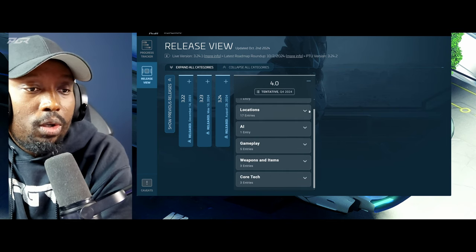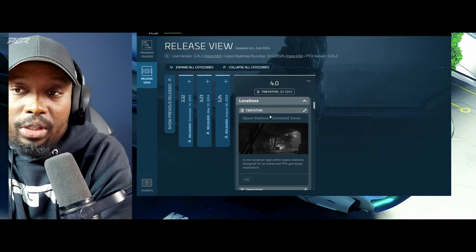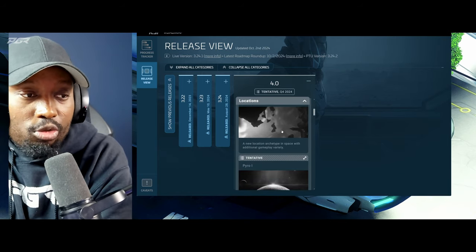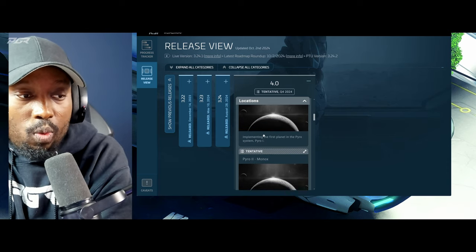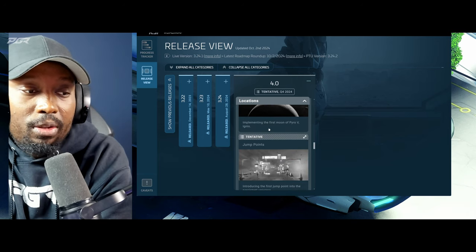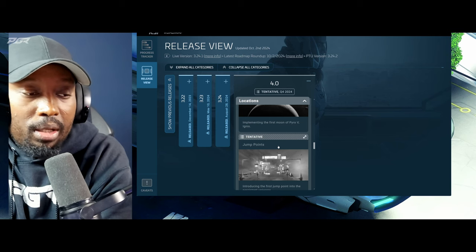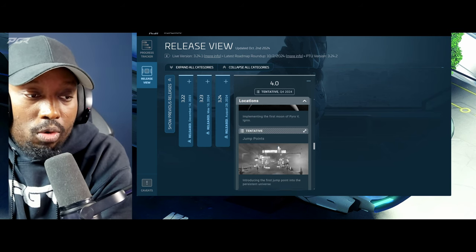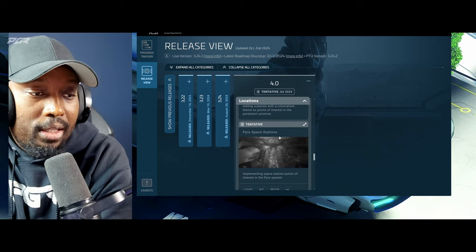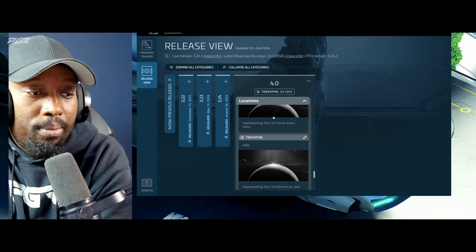Next there will be a few new locations — around 17 actually, though these are all tentative. We can expect space station contested zones, asteroid bases, Pyro 1, all the Pyro moons and planets, jump points, outpost colonialism, and Pyro space stations — more moons and planets overall.